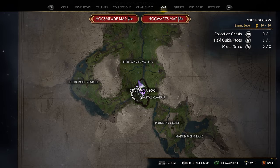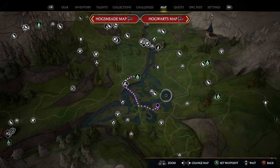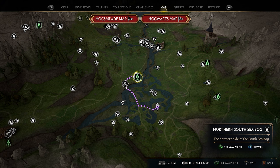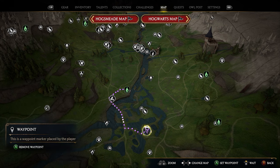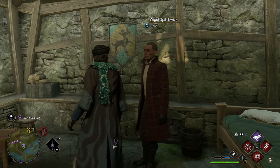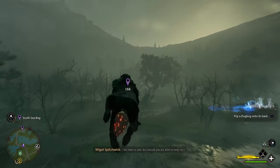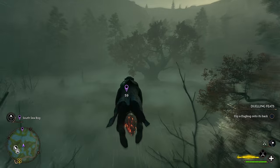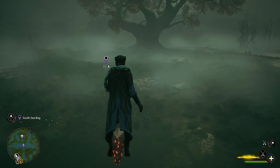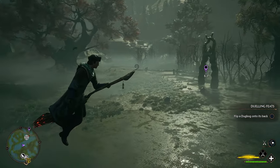The next location is in the South Sea Bog. You'll see a cluster of water in the swamp area. Take the Northern South Sea Bog Floo Flame and mark the location on the southeastern side — there's a little patch of land, just put your marker right there. Once you fast travel, you'll spawn looking at an NPC in a hut. Go outside, hop on your broomstick, and fly through the swamp. As you get closer to the marker you'll find a really big tree at the very back of the swamp with a giant patch of grass in the middle — that's where your next arch location is.